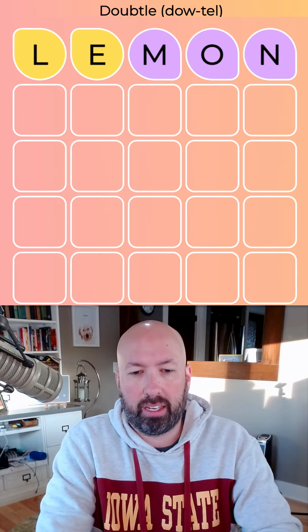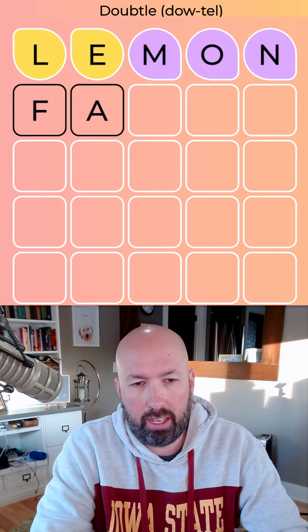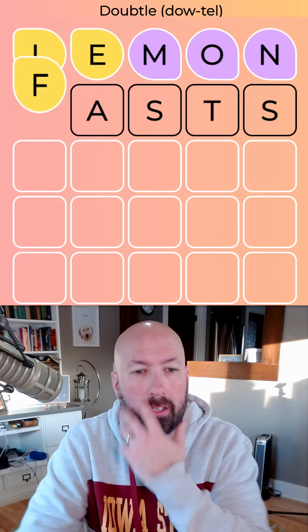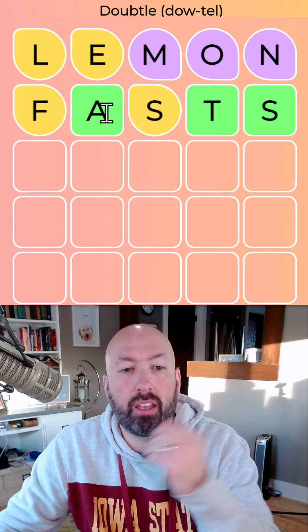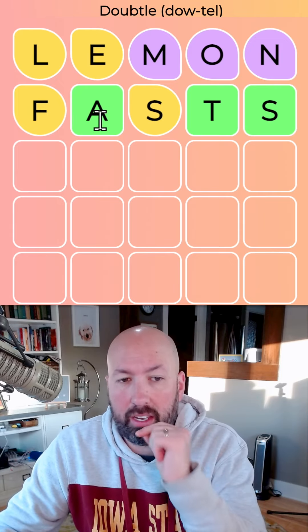We could do F, A — F, A, S, F, S might be good. Let's go with that. We got a green, which means this one is A or B — it can't be C anymore. And these last positions are possibly T and S, or S and T.